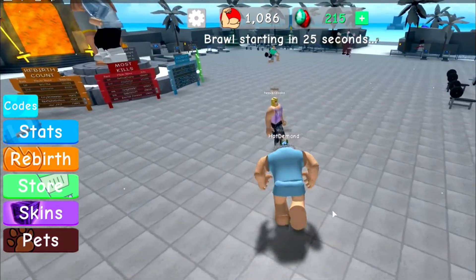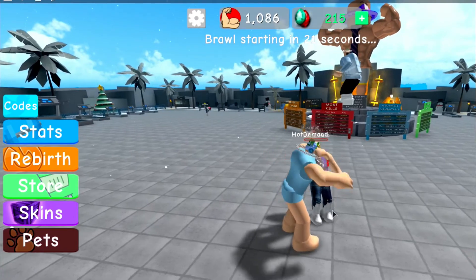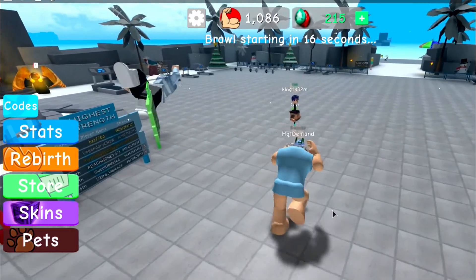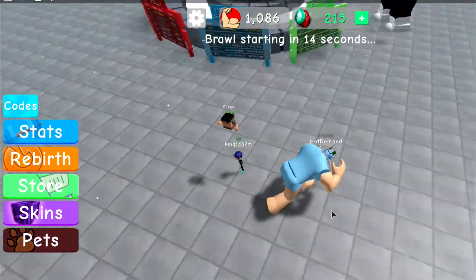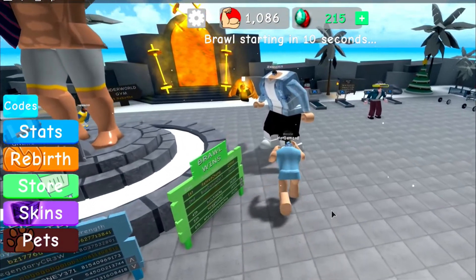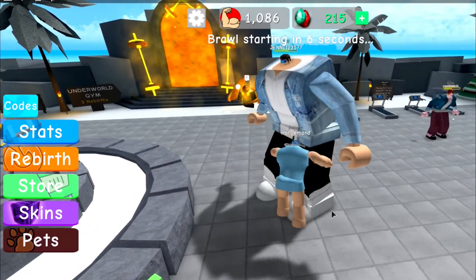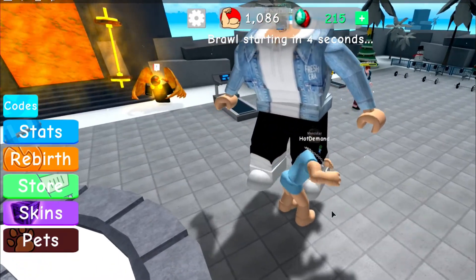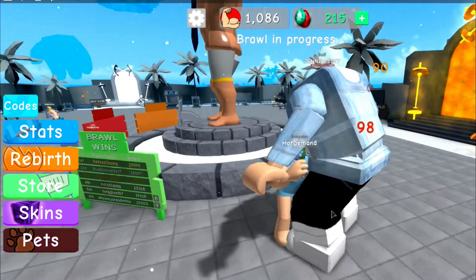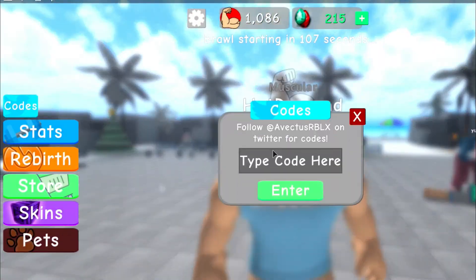Before I show you guys the last code, I want to try to kill someone. Oh my god, I just beat someone! Kids, do not beat girls in real life — that's not good. But in Roblox I suppose it's okay if you're playing Weightlifting Simulator. Look at this really buff guy — why is his head so tiny? His body is so big!